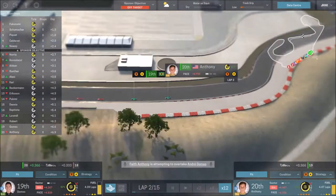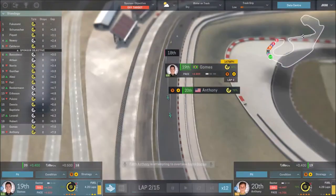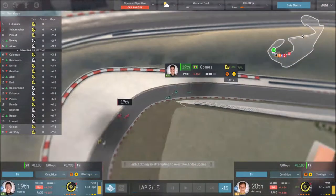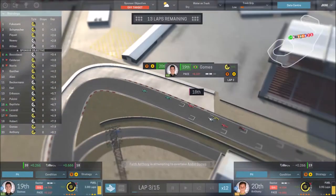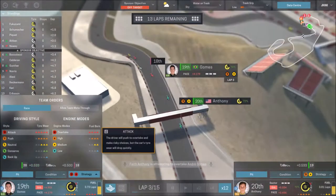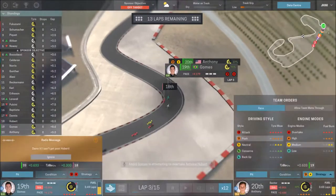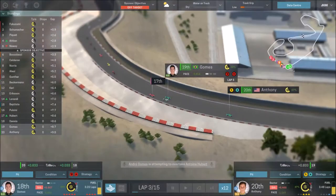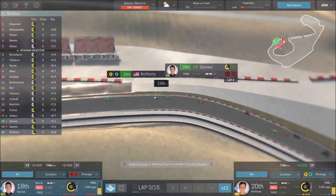Gomez has now taken the position from Anthony - let's join on board with Gomez. He's chasing down Hubert while Lordini moves to 17th and Fukizumi is flying in the lead. Gomez and Anthony are going to fight it out - we've got three laps left. I don't want both cars coming in at the same time, so let's let Gomez go a bit harder and let Anthony stay out for an extra lap. We'll tell Anthony to conserve his fuel and look after his tires. Gomez takes 18th - unbelievable drive past Dennis.